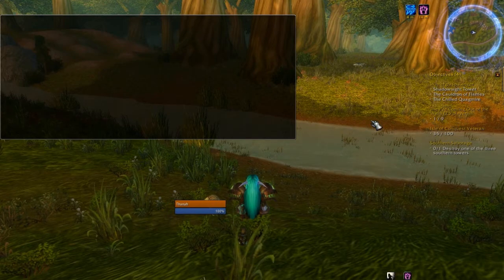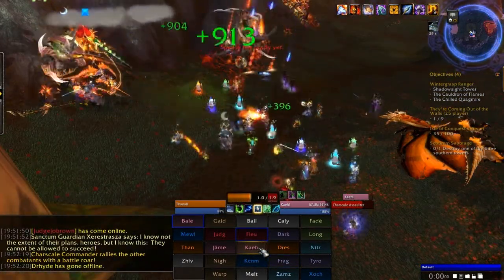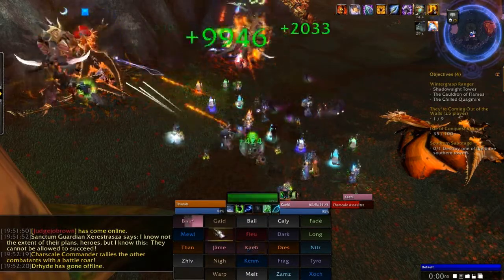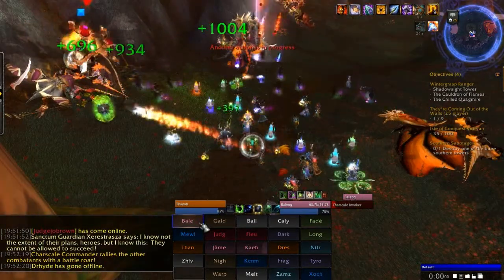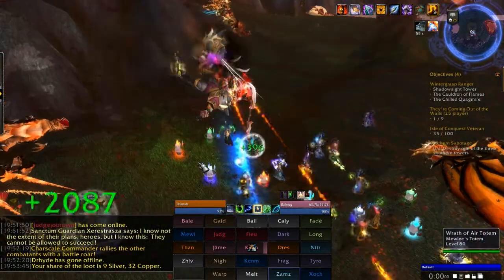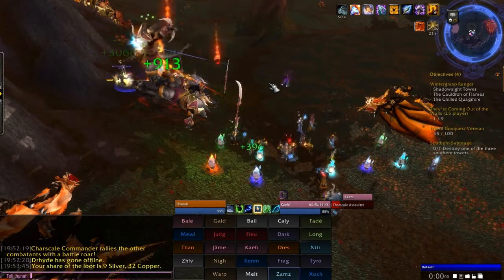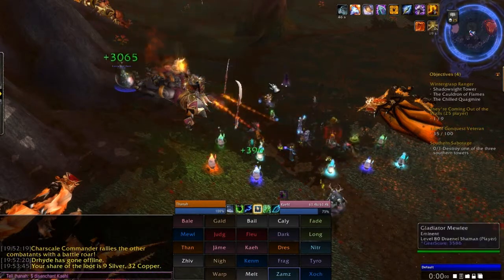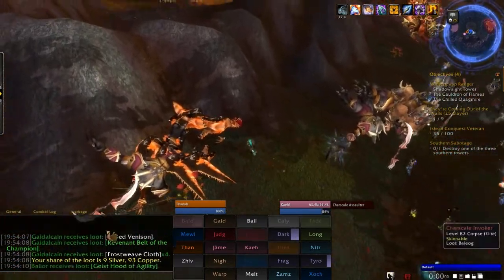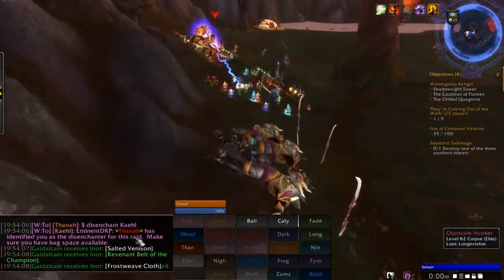There are a couple other things I want to show you, and those will be in a raid. Another feature that is new to the mod is kind of a time saver. In the earlier versions of the mod, whenever an auction ended that nobody bid on, the gear was just looted directly to the master looter — to me. I am not a disenchanter, so I'd have to go and find a disenchanter in the guild and trade the gear with them: sorting through my bags, opening a trade window, moving them over one at a time. It was a real hassle. So I added the command $disenchant, which allows the master looter to assign a disenchanter. The way that works is you type $disenchant and then the name of the person — in this case it's Kale, who's one of the other officers in Eminent. When I click enter, the mod whispers Kale and says, 'Hey, Athena's made you the disenchanter. Make sure you have backspace available.' And then whenever an auction ends with no bids, the loot will just be looted directly to Kale.